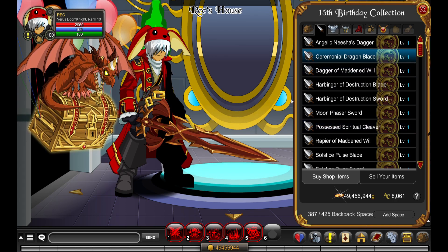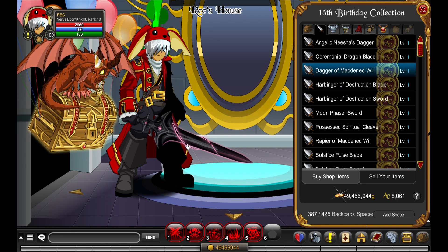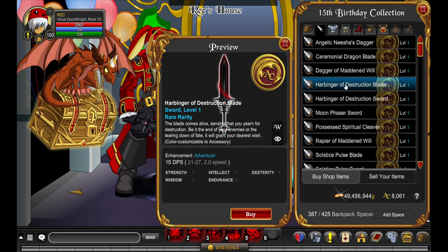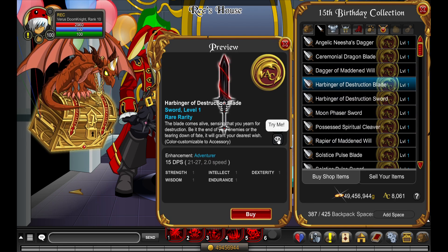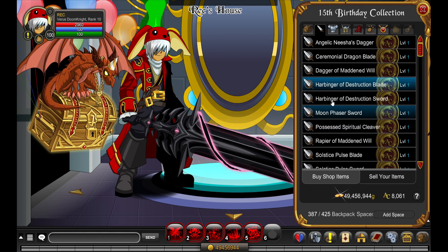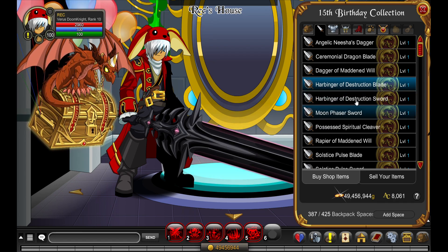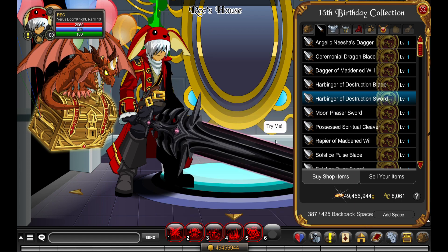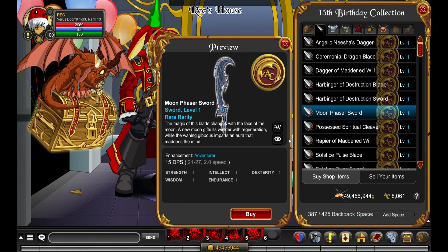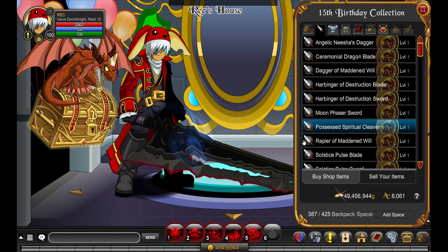Let's go a little bit to this side so we can see this. Yeah, it's a nice simple design. This one here — it's color custom. Not too bad, it's okay. This one is color custom too — a bit too big in my opinion. I just don't like big swords like this. The color looks nice but yeah, I don't know. It just looks oversized — Moon Phaser Sword. It's okay.